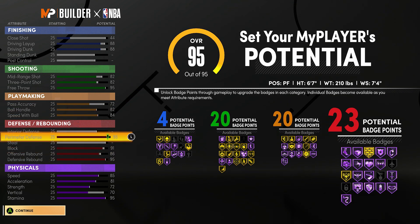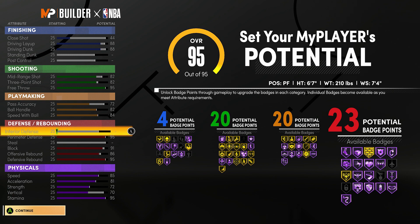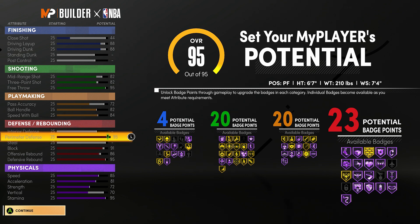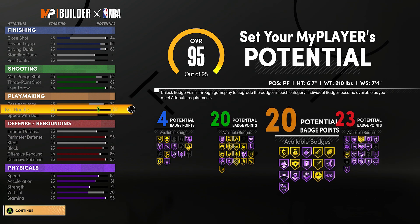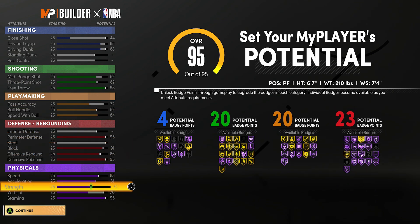I mean, not me — you could do it, but I'm just trying to give you the advice on what I think would be the best. Now if you guys feel like you could make this build better — say you want to play interior defense, want to get more steals — then definitely tinker around with the attributes, as long as your three-pointer and mid-range both don't go above an 82, and as long as you don't make your driving layup or driving layup too high. You should still get the name Skilled Glass Cleaner.